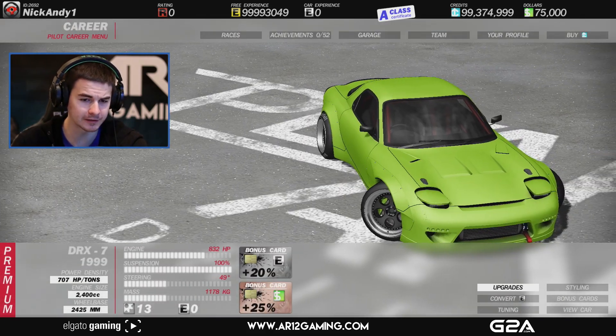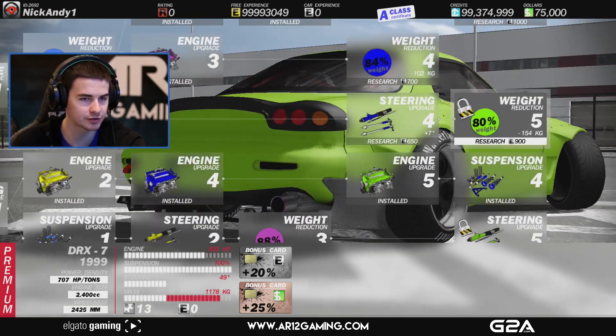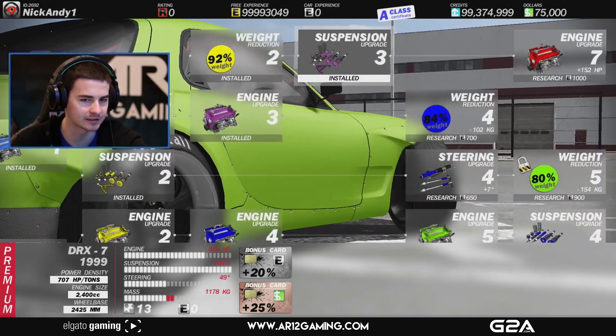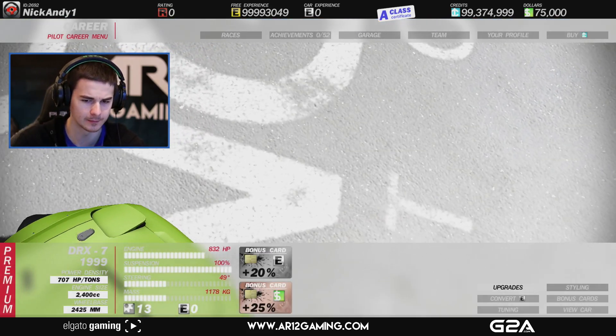Some of the things we can do is head into upgrades — this already has a bunch of upgrades installed on it. It has like suspension, engine, steering upgrades and a bunch of stuff like this. And you can research more with car experience, which I'll show you in a little bit.